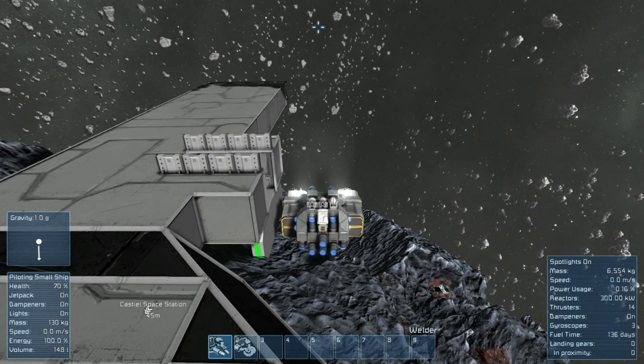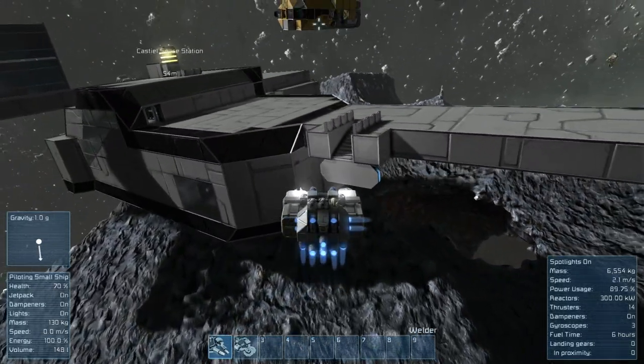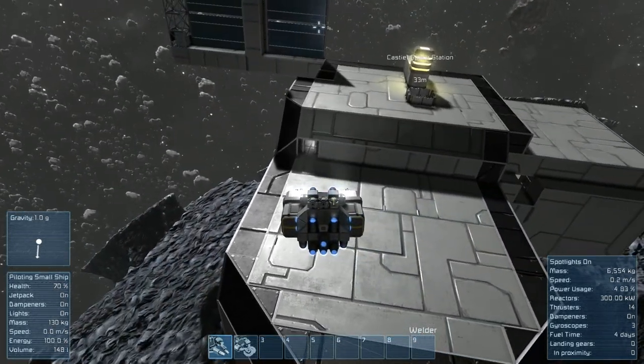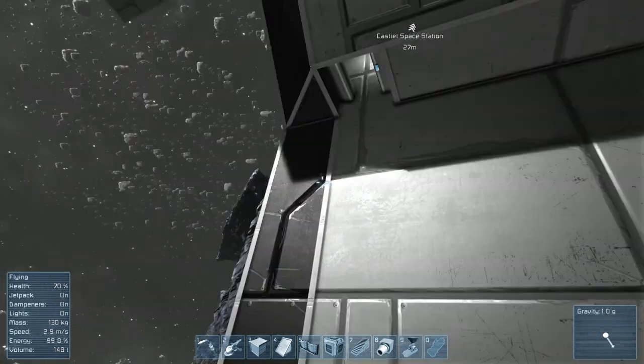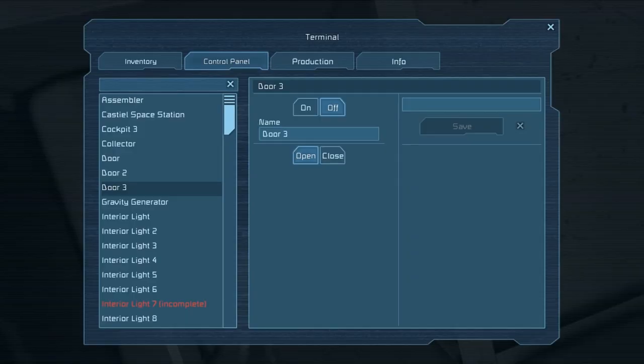First of all, one thing I want to talk about is there's a new feature in the game where you can automatically dock to landing gear, and you can automatically get out of it as well if you push hard enough. It's really, really neat, and it's kind of weird that they just came out with it right when I made my docking station — like the very next day the update dropped, so it was really cool.